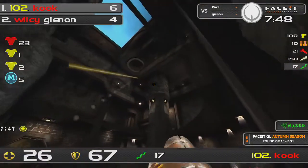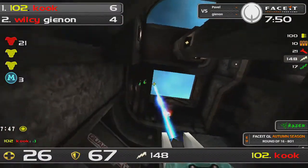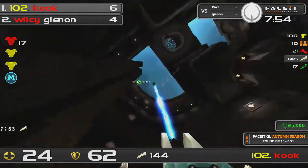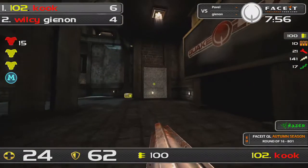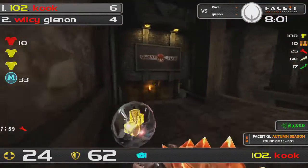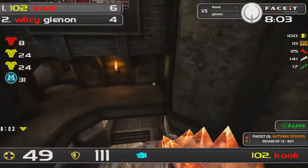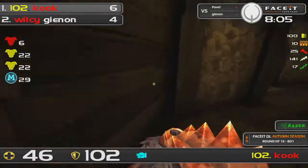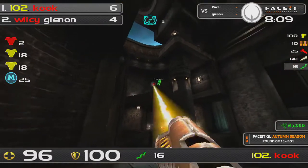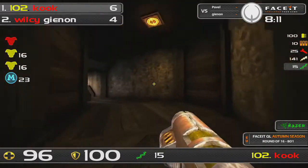He's just got to get up some health — he probably should have dropped to the health bubble, which he has grabbed now. As long as he doesn't take a lucky rocket here, he'll get to mega. He's now got back up to a decent stack, so he's got to use his gun advantage. Right now that's only rail, so he's really got to use that to his advantage in this fight — and he is using it well. He's hit him with a nice rail.